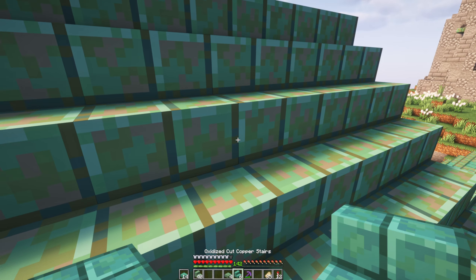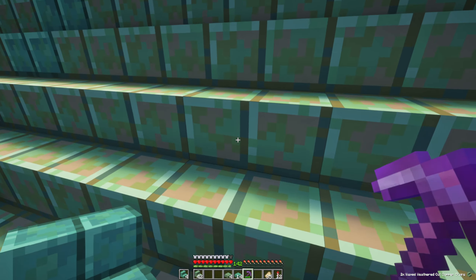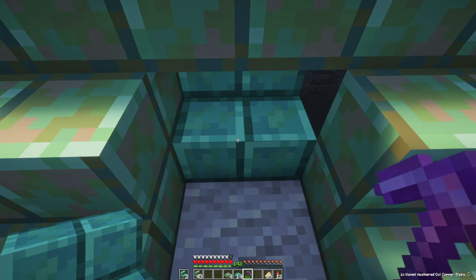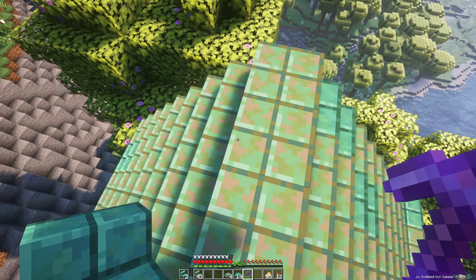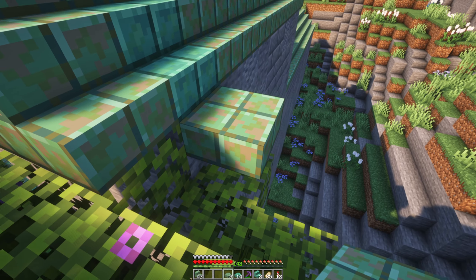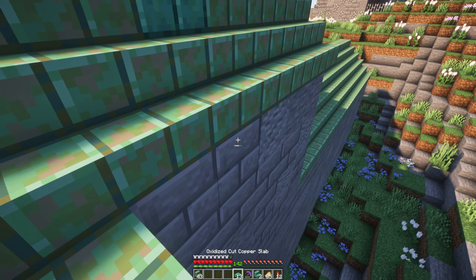One thing that I find nice and relaxing is always randomizing in a few variant blocks. The challenge with copper though is that there aren't many other variants of similar colors. This is a nice greenish tone — the patina of the copper is a nice green color — and it's difficult to find almost any block comparable besides like prismarine bricks.